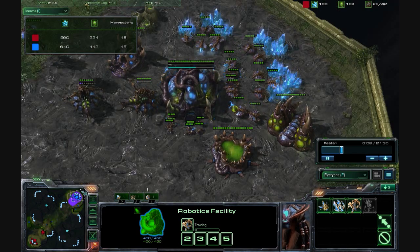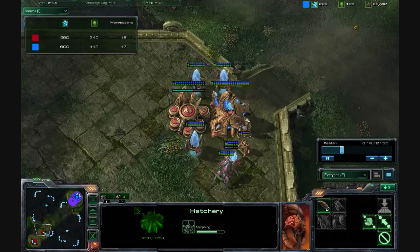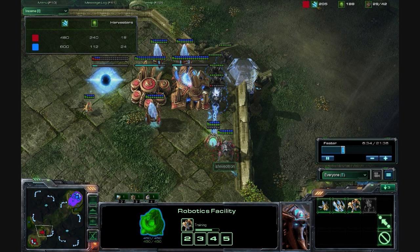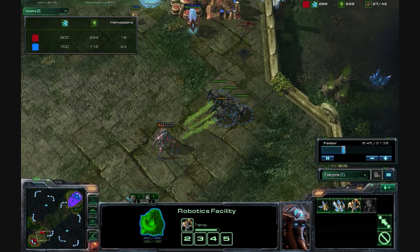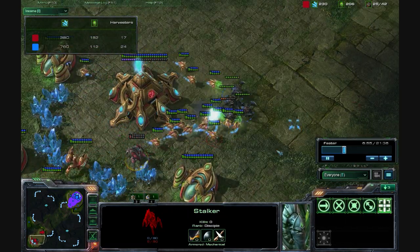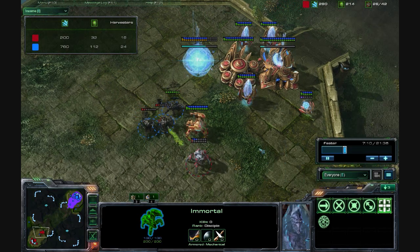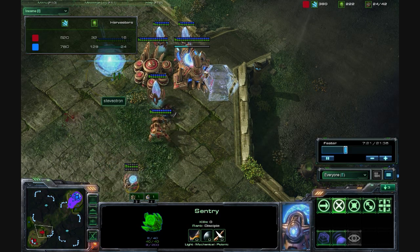You want to continue your Roach production for a while, but you'll notice I'm already teching up. Now that I've survived the initial engagement, all I have to worry about is Stalkers, because most players will transition into Four Gate or Mass Stalkers — I was not expecting Robo back here. He is training an Immortal, and unfortunately he invested so heavily in his tech that I've actually broken through his terribly placed Force Field. That was a very bad Force Field, not as good as his last one, and I almost get the Stalker kill. He pulls all of his probes off the line. I do see he has an Immortal now, so I know he has his Robotics Facility back there. I try to do as much damage as possible — get the kill, then try to get a Sentry kill — and he blocks me off very smartly. Some nice micro plays from Steve-o-tron.